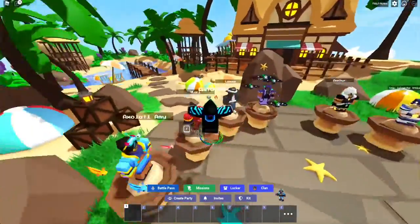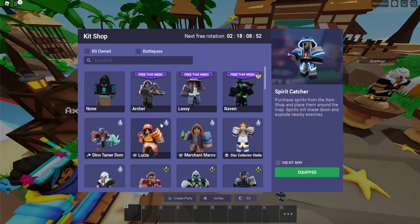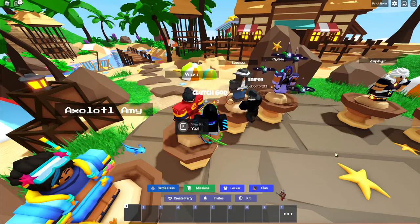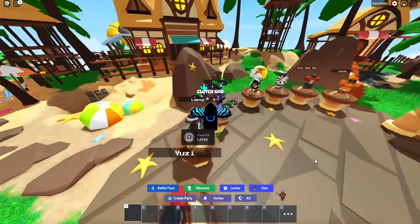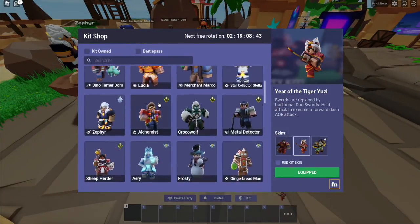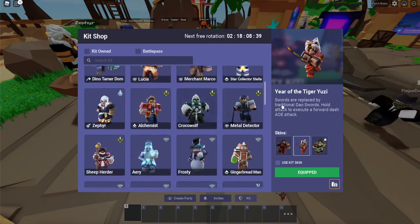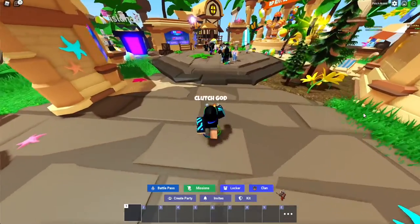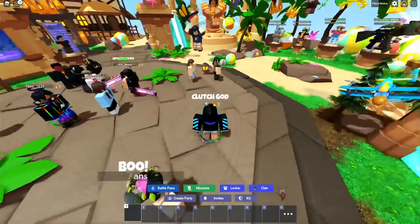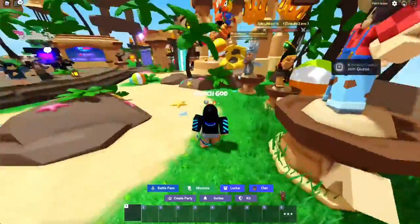First things first, you want to have an agility kit, like Yuzy. Yuzy is probably the best for this, so I recommend using Yuzy. If you have some extra Robux laying around, get Yuzy because that's a pretty good kit. Another good agility kit is Jade and also Void Regent, but those are both limited now so you can't get those anymore. Another good one is Zephyr, but probably barely anyone's going to have that.